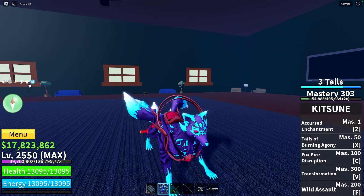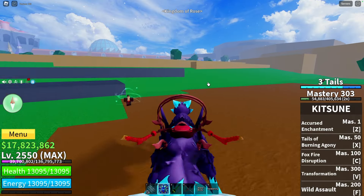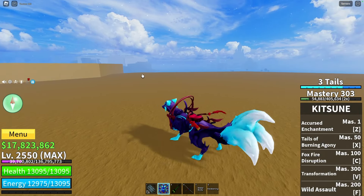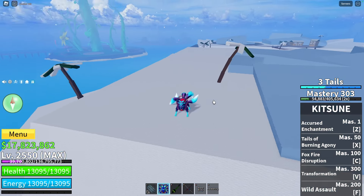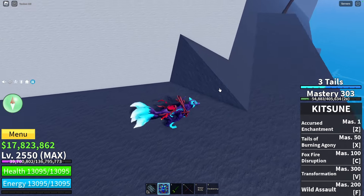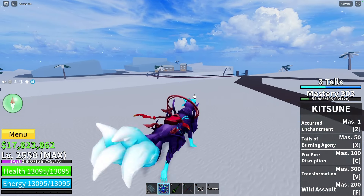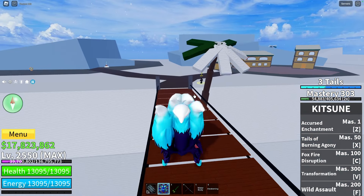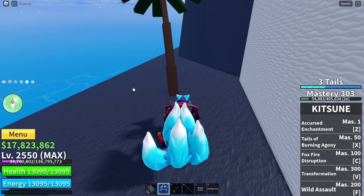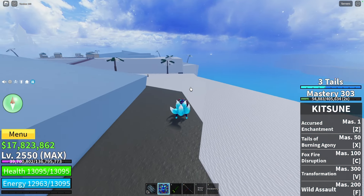The next place will be the Snowy Mountains. We teleport back to the Kingdom of Rose and from there head to those mountains. The location can be found near the Green Zone and Ice Castle island. The first spot is on this side behind the mountains, where a fruit can be found. The second spot is on the opposite side — going down, you'll find the next fruit there.